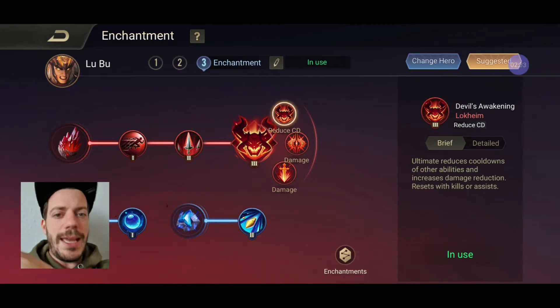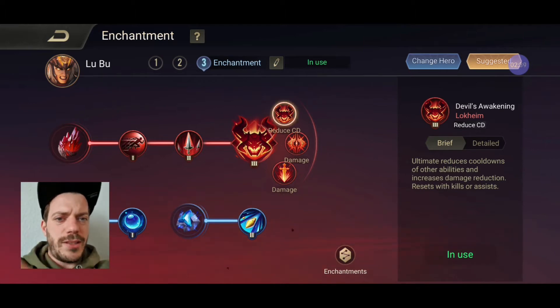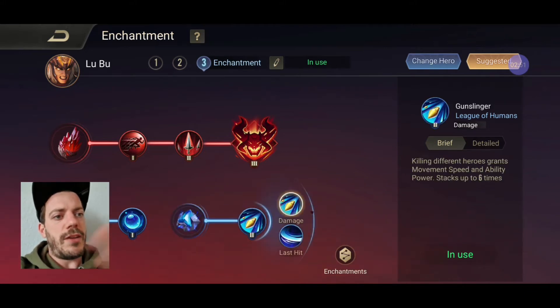Which means you're gonna jump in, activate ultimate, throw in your 2, activate 1 again - that's your main source of damage. On the second line of the enchantment tree we're going with Mark of the Frost, and I'm going to use that in a very cool way to prevent being killed. And I've got Gunslinger for the movement speed and ability power increases.